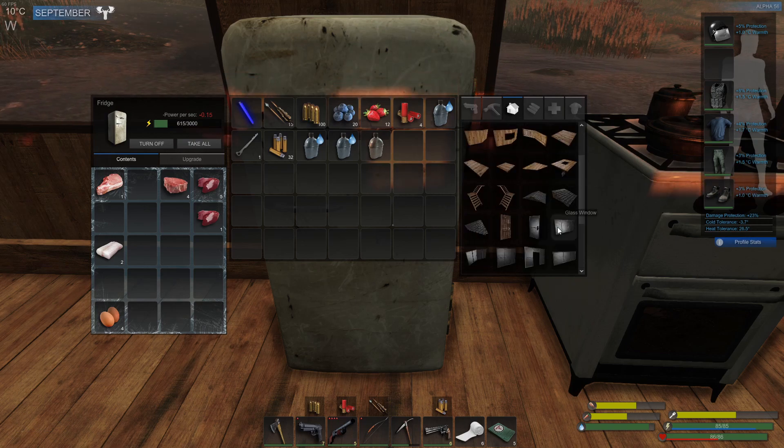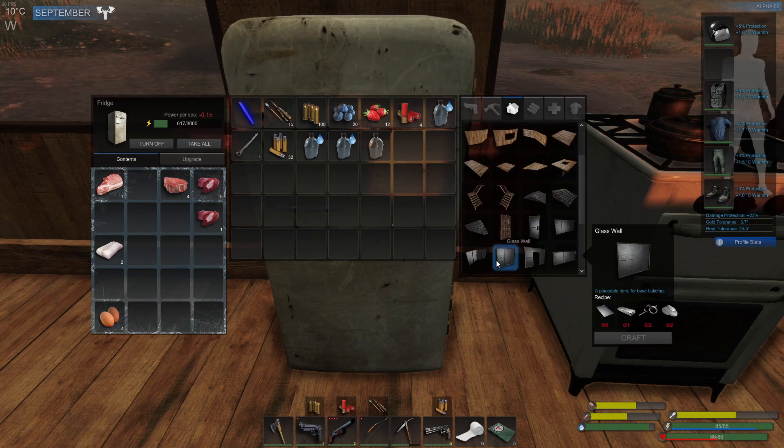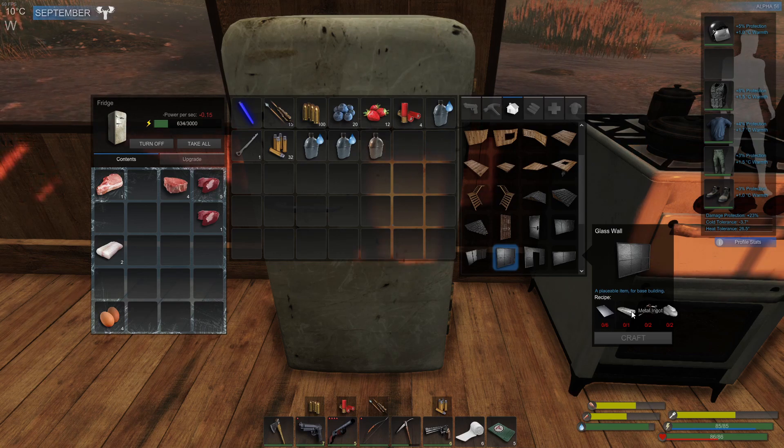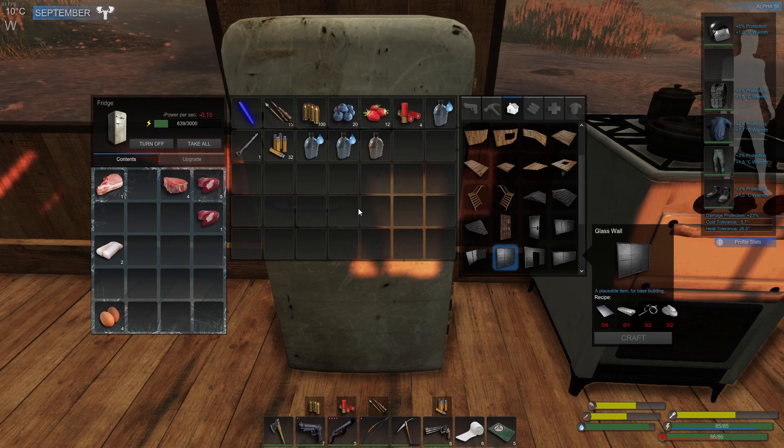We'll make some glass walls and stuff like that, which definitely requires a few things. I have like 50 glass panels, but my metal ingots are very low. I made a bunch of them and then used them for upgrading a lot of the crafting stations, so I'm going to have to make some more.